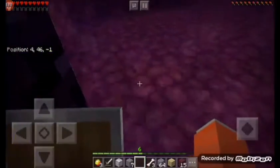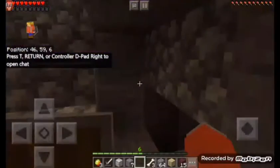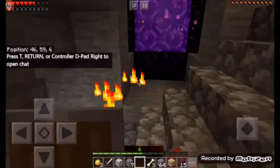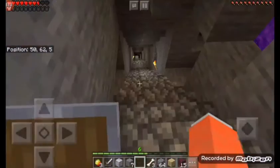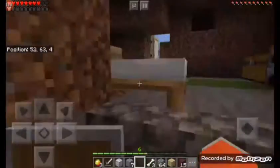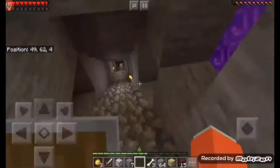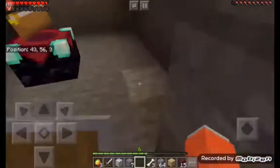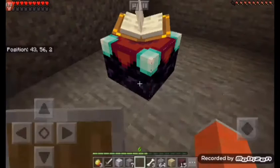We can also get some nether quartz — those will be nice. What hit me? Oh no, not this thing! How the heck did that get in here? So before we end this video, I actually want to enchant something — and that something is my sword. Oh, I need to get my lapis.